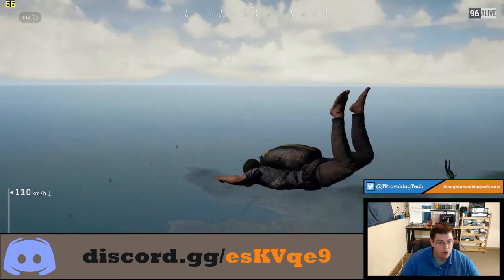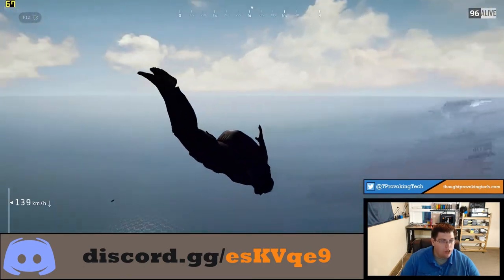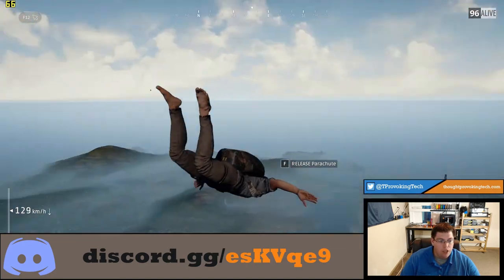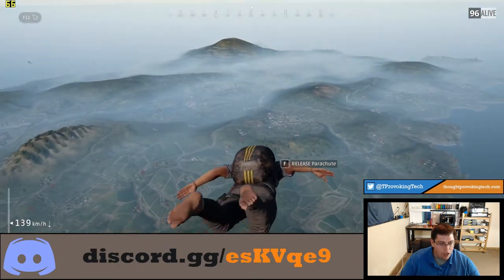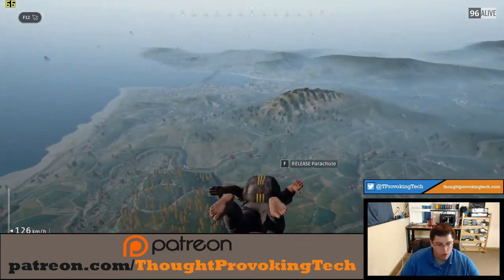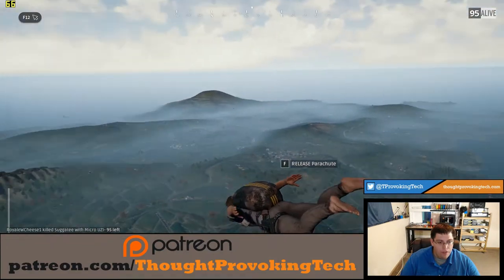Then I can alt-tab back to PlayerUnknown's Battlegrounds and you can see that the mouse has now disappeared. There are some weird streaming artifacts, but you can see that I can now fully utilize the mouse in-game and I can actually fully turn around my character. I can hold the alt key down and look around while he's zooming to the earth, and everything works as normal.